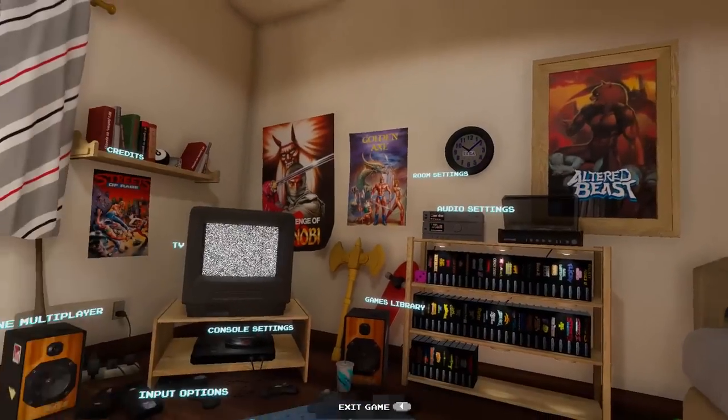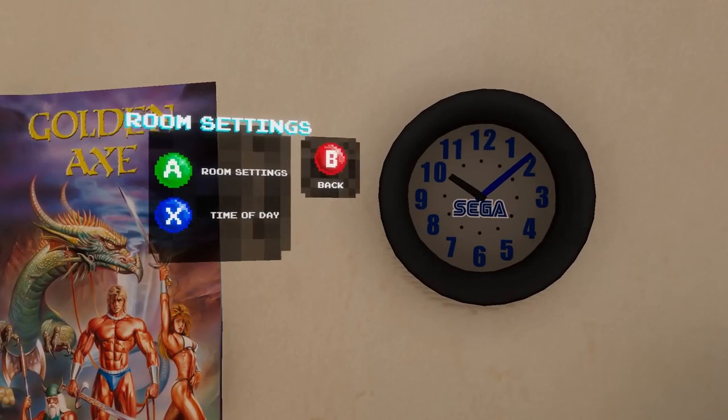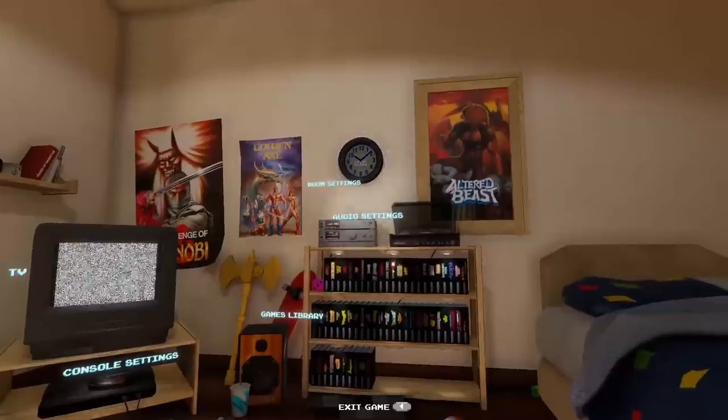Let's start with a look at the software hub. You have a cool 3D game room where you can look around, change settings, and browse your collection. Each game allows you to fast forward, rewind, use save states, and the whole setup even has VR support.